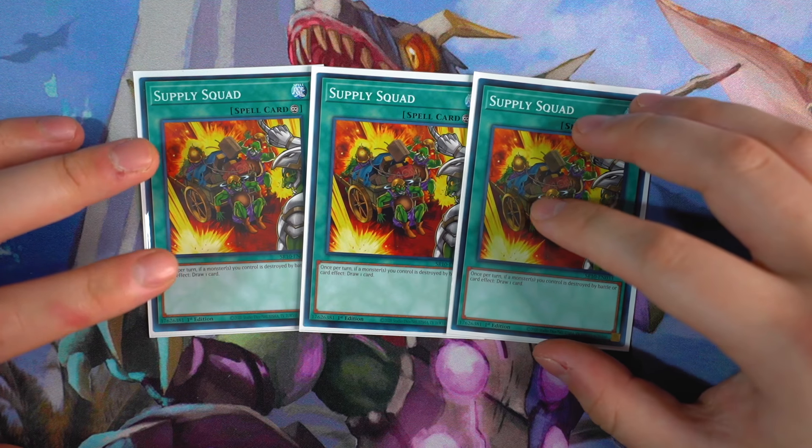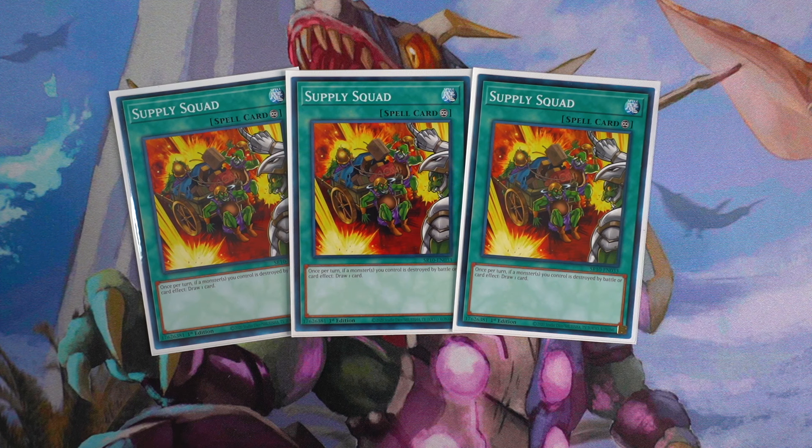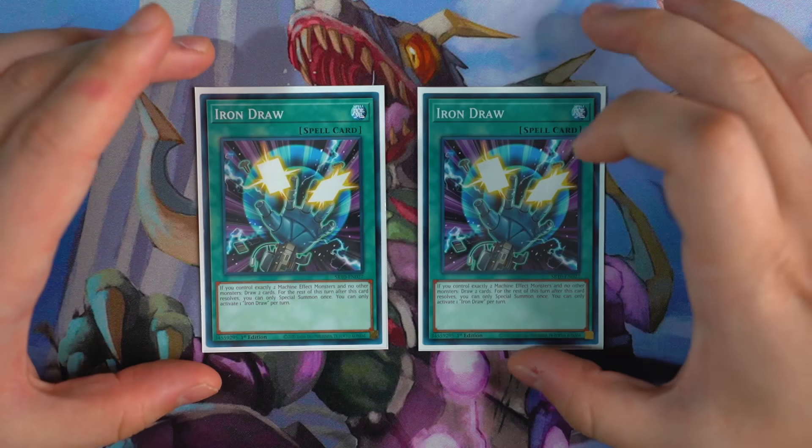Next up for draw power: triple Supply Squad. Cards like Aerator, Possessed Storage, and Citadel all have destruction effects, so Supply Squad is insane — each time a monster you control is destroyed by battle or card effect, you draw one card. It's once per turn per copy, but if you have three copies of Supply Squad and you trigger off Citadel, you're drawing three cards. That is ridiculous. Supply Squad is a must in this budget variation — absolutely essential, no doubt. You need three copies. This card helps you draw into your combo pieces and is one of the cards that helps you OTK quickly. Seeing two or more copies going first, you're more likely to win the duel. Triple Supply Squad is mandatory.